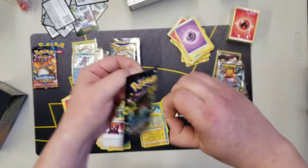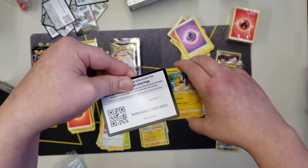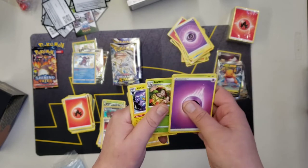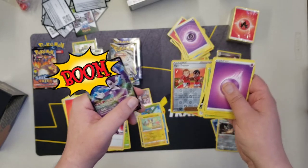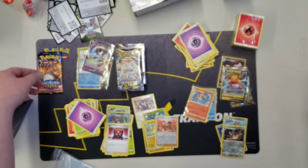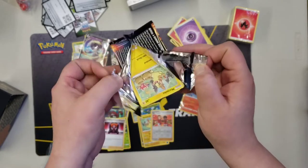Alright, two more packs left for Shining Fates — can we get some fates? Is our fate about to change? Can we get something good one more time? One, two, three, four — water, psychic. Eldegoss, Dart Tricks, Luxio, Morpeko, Cacnea, Chewtle, Spinarak, Cufant, Gym Trainer, and Indeedee.